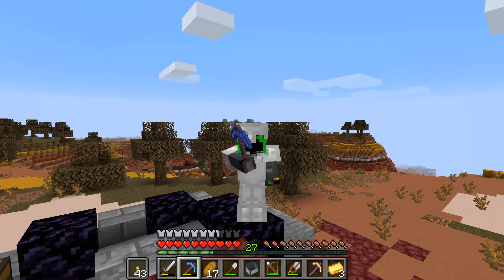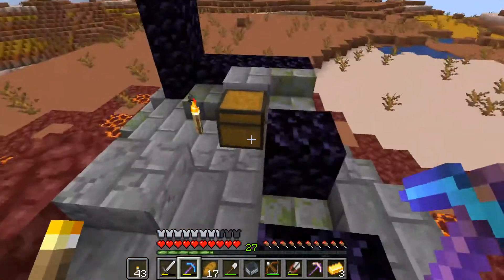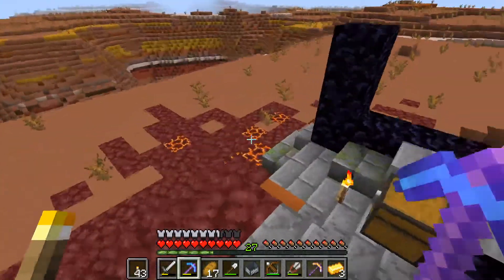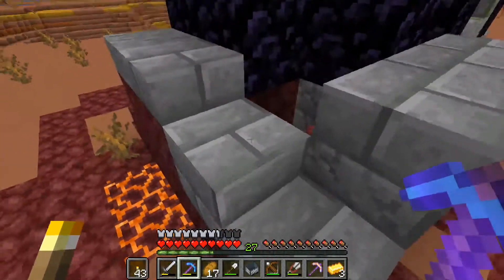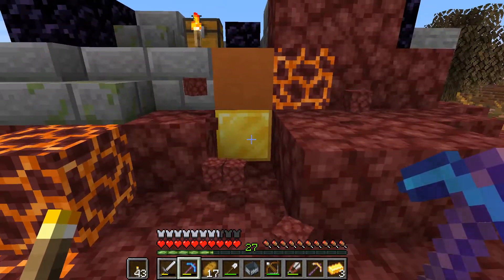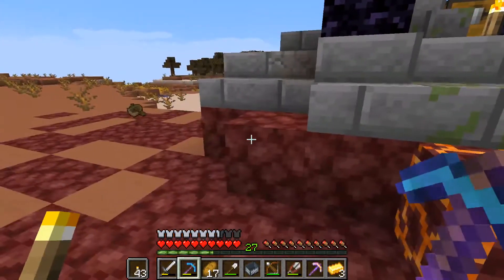Hello everybody and welcome back to 1.16 Minecraft. Today I'm back at the badlands at one of the ruined portal structures I found last episode. I want to explore it a bit more because I found a block of gold - I broke a block and it was just there. And there's another gold block! I knew there would be more stuff hidden in here.